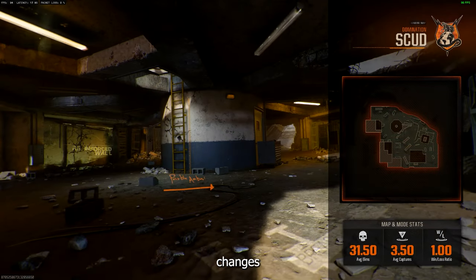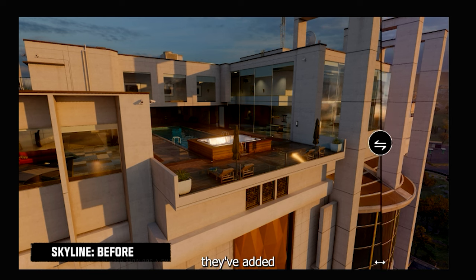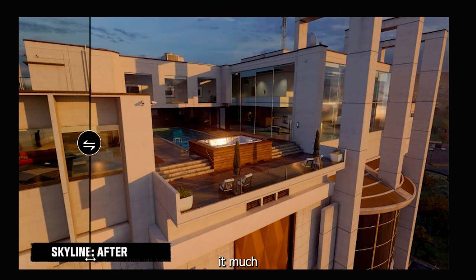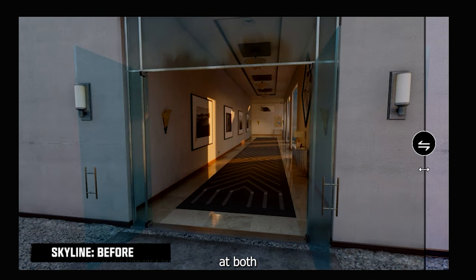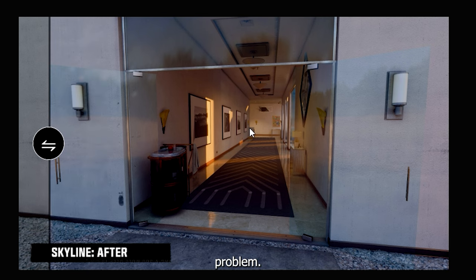On the map side of things, there were quite a few changes to the maps we played during the beta. For example, on Skyline, they've added more cover around the B domination point by the Jacuzzi, which will make it much easier to defend and capture that point. Along the hallway of death, some cover at both ends has been added, which could potentially help you or just cause another head glitch problem.